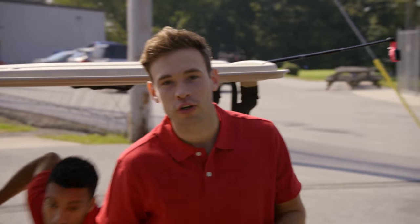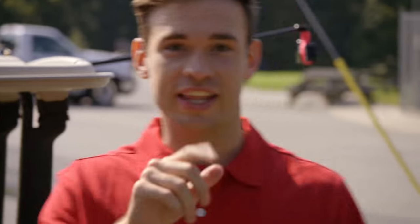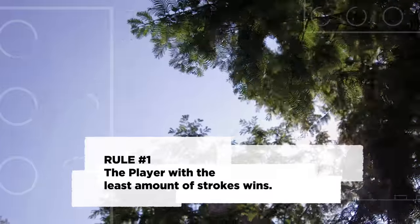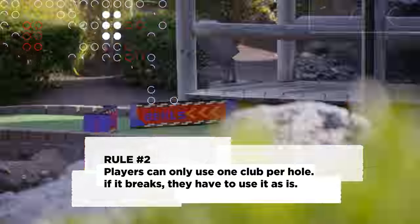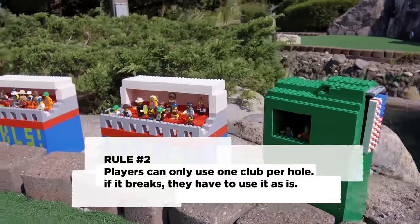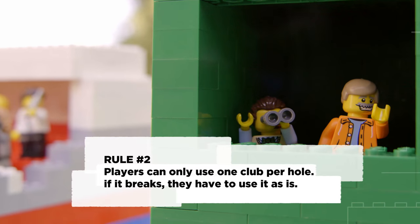That's right. So instead of using these clubs, what we're doing is we are making our own clubs using 100% Lego bricks. Rule number one: the player with the least amount of strokes wins. Rule number two: if the player's club breaks, they have to use it as is until they complete the hole.